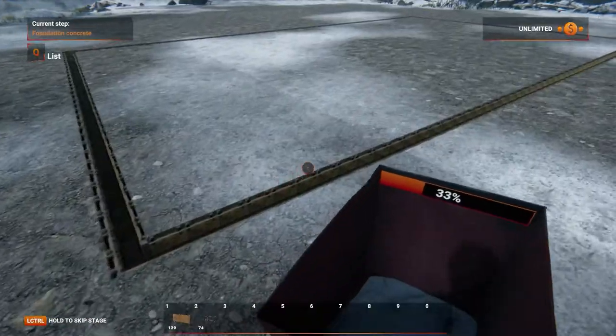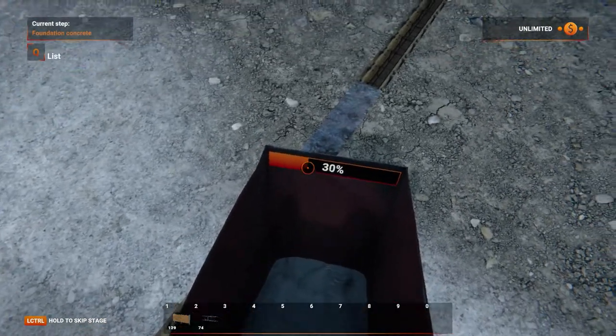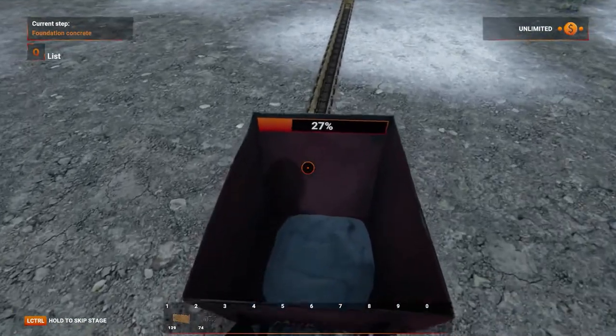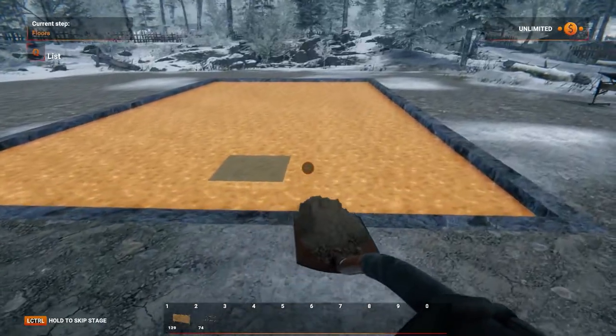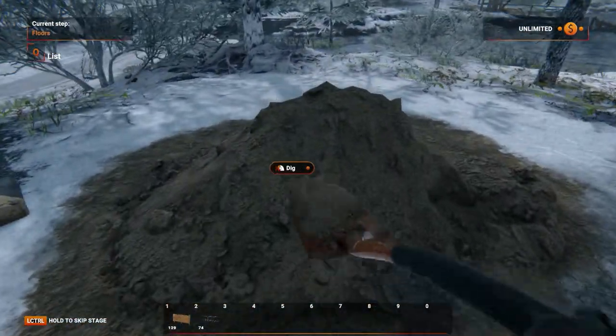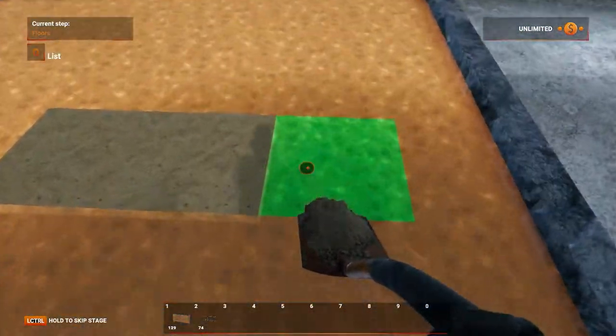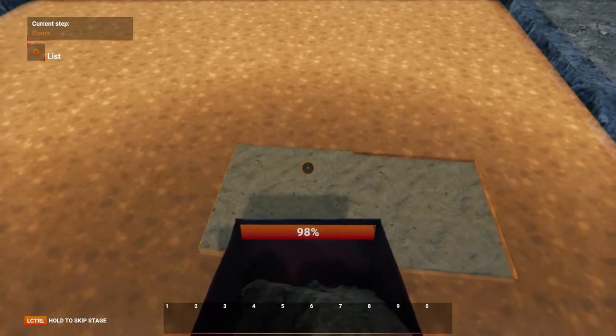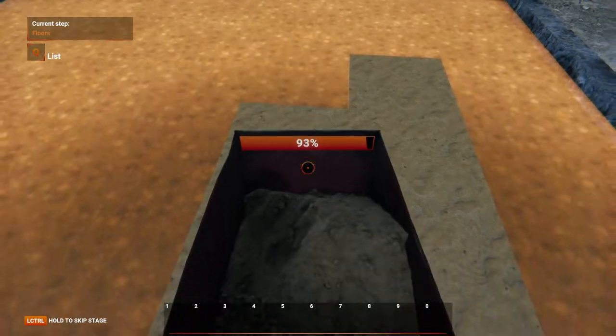You'll probably be surprised because we start with foundations again! Digging the foundation, placing formwork and reinforcements, then pour concrete into the foundation. Another step is to prepare the floor, which needs to be dug up, followed by a sand bed. This can be done in two ways: one with a shovel, which I don't really recommend as it can take a long time, and one with a wheelbarrow. Just pour the sand into the wheelbarrow and you can fill the space much faster.